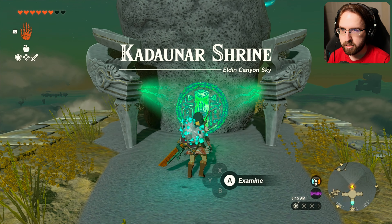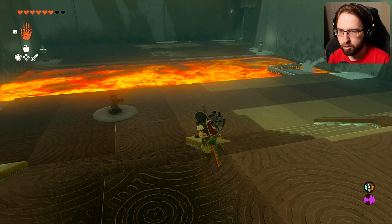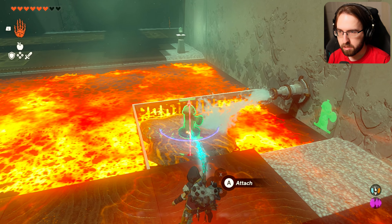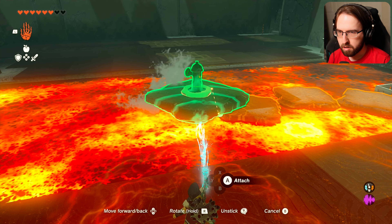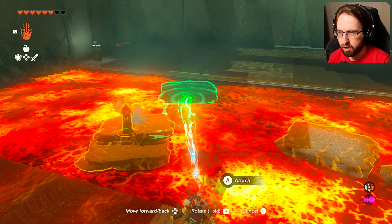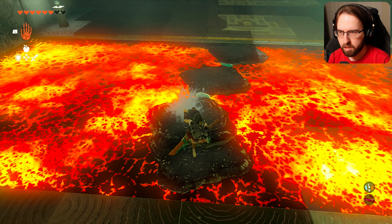The Kadanar Shrine — Eldon Canyon Sky. 'The water makes a way.' Water makes a way — is this something to do with hydrants? What am I doing with this? It makes a way. It makes little rocks! So it makes little rocks in the lava when you're using water. That is interesting — it makes platforms by putting water and lava together.